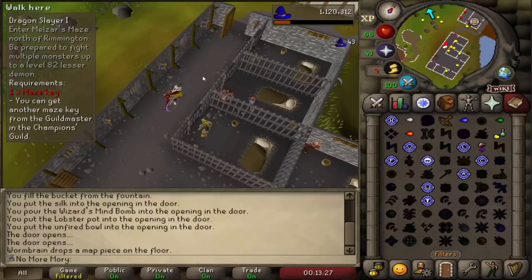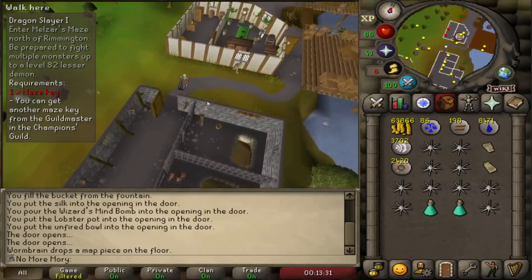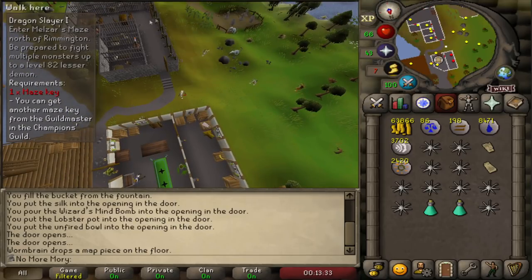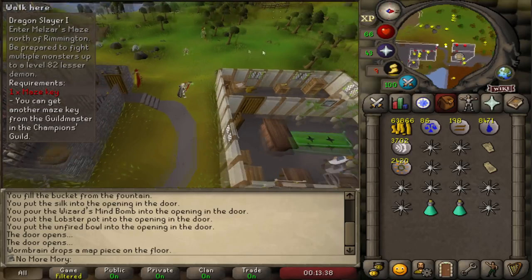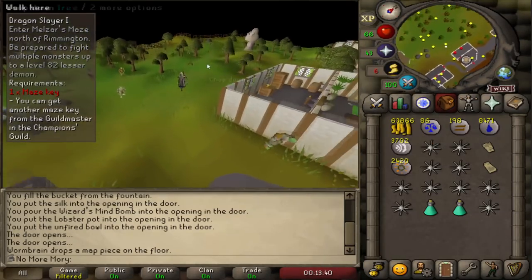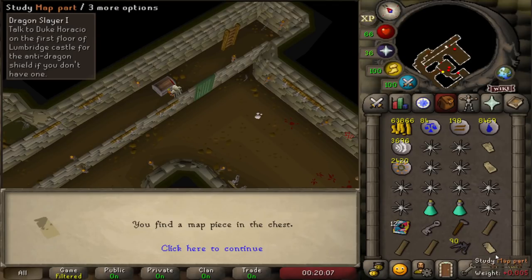Map piece number one, and a cheeky Telekinetic Grab to get the second map part. You can pay him 10,000 coins, but why bother when I can use two spells to save that — and my cash stack is like 60k, we're so poor. The final map piece has been obtained. To Crandor we go.